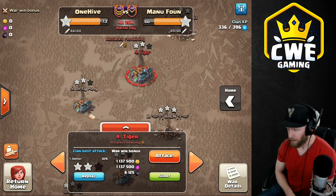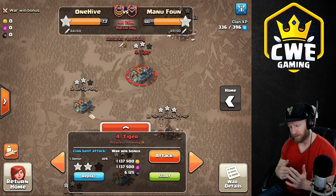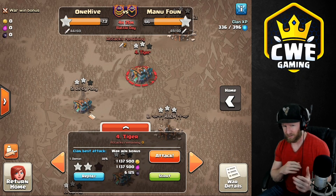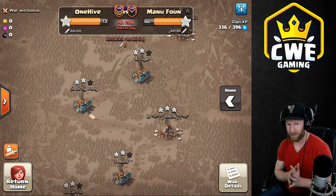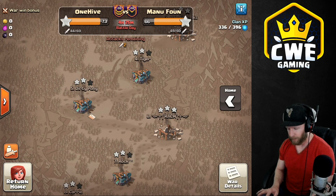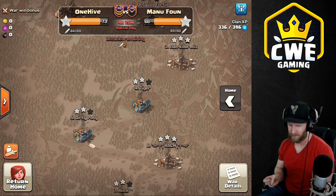Hey, what's going on guys, welcome back to Clash Track. We're going to do some war attacks to get ready for Legend League attacks. We're pushing Legend League a little bit this season and I want to make sure I go into my Legend League attacks nice and warmed up. We have a random spin here so I can use this to warm up, and we'll see if we can smash some triples in Legend League with the hog miner hybrid.